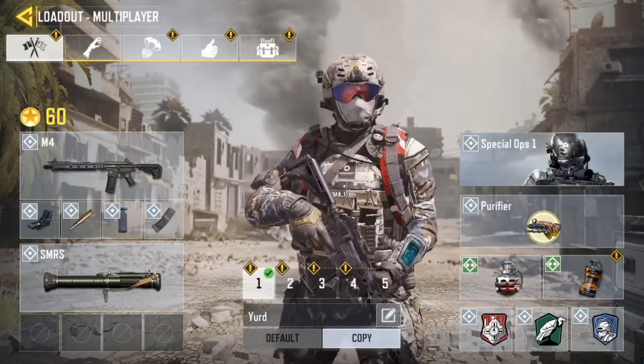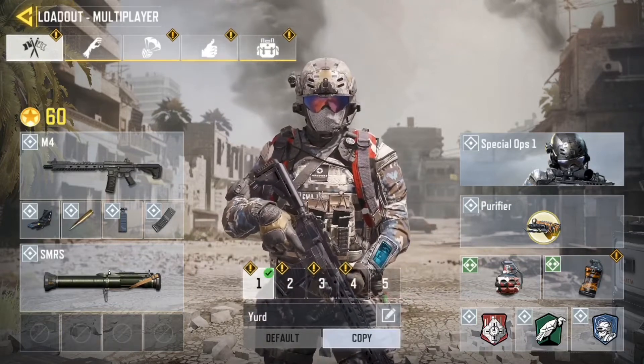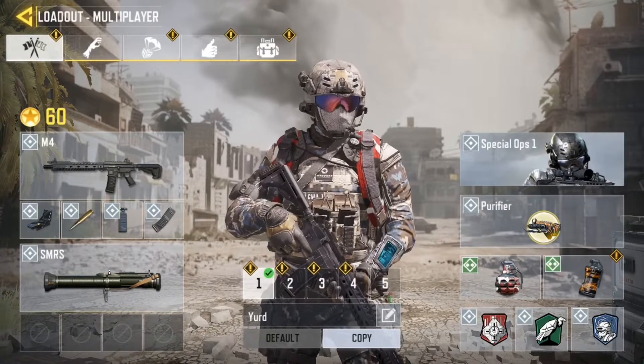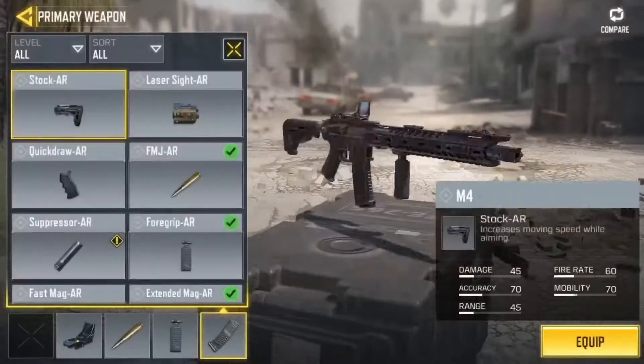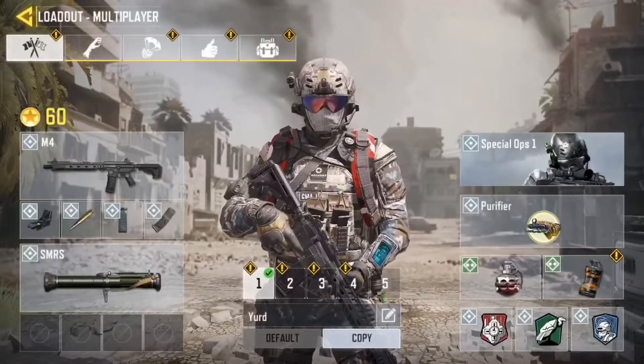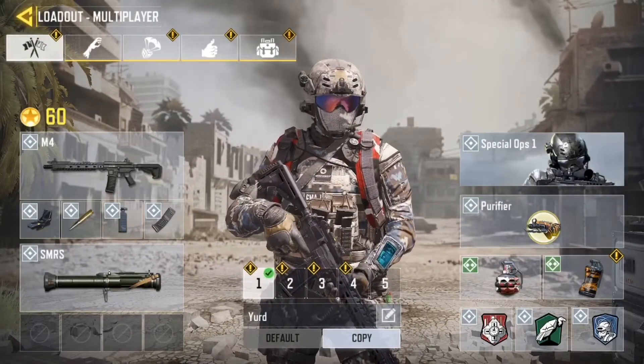Right here I have the M4 with the FMJ, the grip, and it looks like the extended mag. I really don't know what that is — I use it all the time. Let's check it out. It is the extended mag, yes. I thought it would be like a quick draw or something.